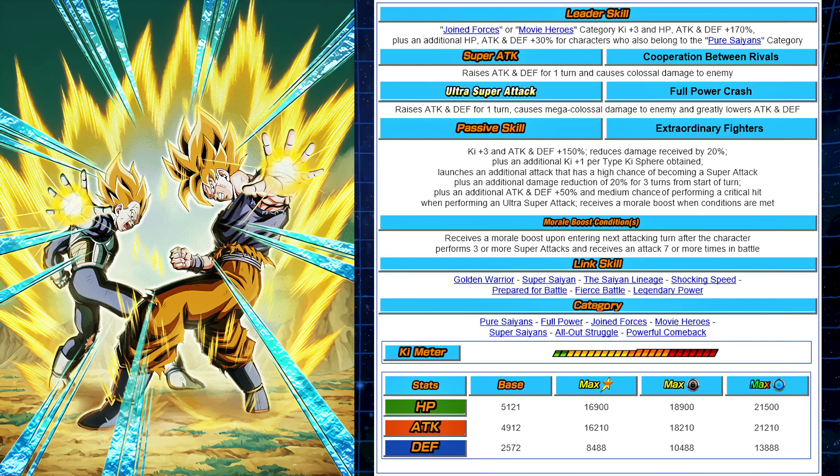The link skills are Golden Warrior, Super Saiyan, Saiyan Lineage, Shocking Speed, Prepare for Battle, Fierce Battle, and Legendary Power — a very strong link set. The categories are the most disappointing part of the unit, being only on seven: Pure Saiyans, Full Power, Joined Forces, Movie Heroes, Super Saiyans, All That Struggle, and Powerful Comeback. With over 80 different categories in the game, I'd like to see a couple more. The stats are very strong: 21,005 attack, 21,002 attack, and 13,888 defense.